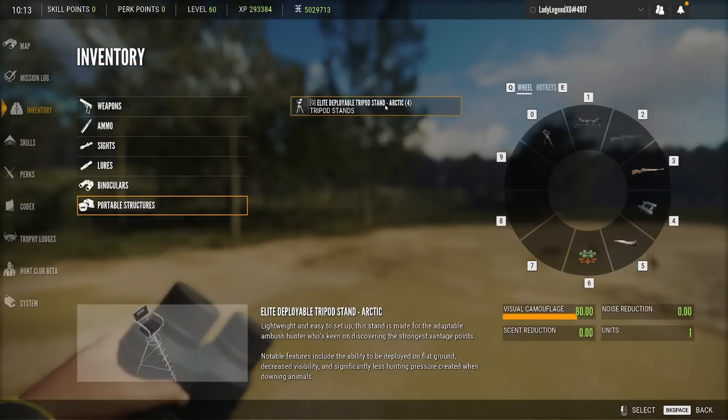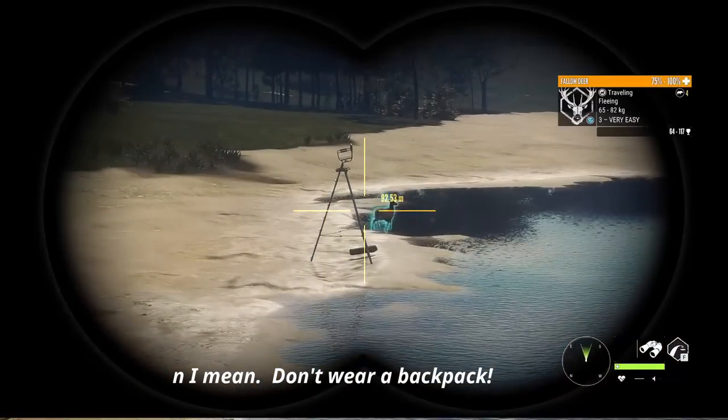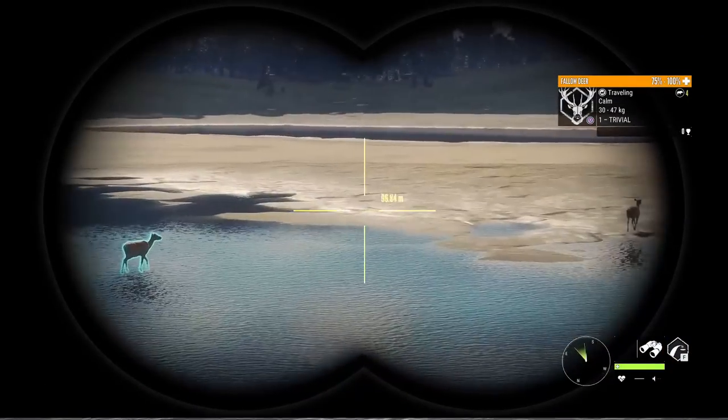A quick tip with tripods: when you are purchasing tripods, tents, or any structures at all, make sure to purchase the same variation, because one weighs the same as literally 100 in your backpack as long as they are the same variation — they stack. And of course these fallow are fleeing because I am very smelly.